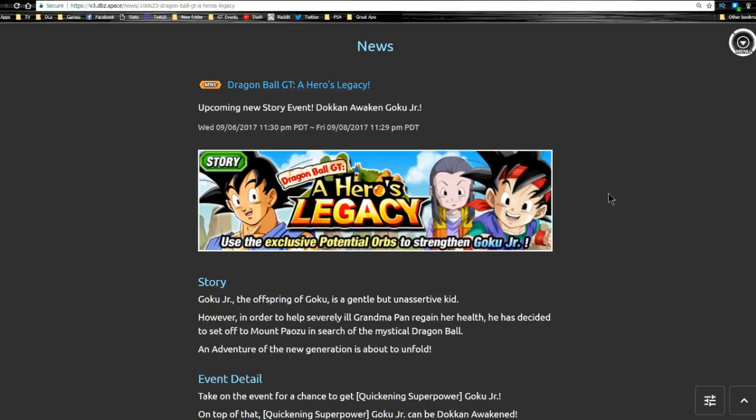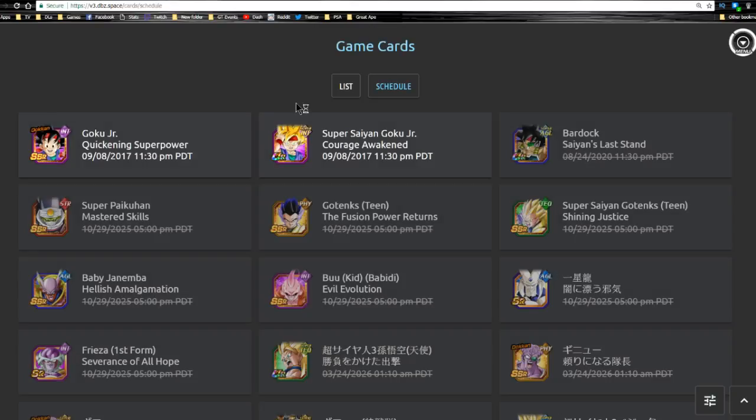We're going to be doing an in-depth analysis of A Hero's Legacy for the Goku Jr coming to global. This is going to be a full guide on the event, the card, and team building. The Hero's Legacy is supposed to be coming tonight at 11:30 PM PDT — that's around 2:30 in the morning for eastern folks. Make sure you go ahead and get prepped for this event; it's going to be a bit of a grind fest.